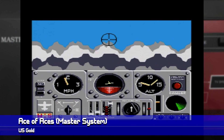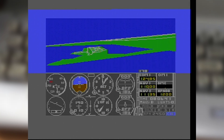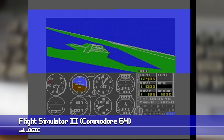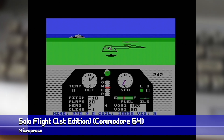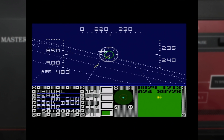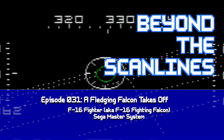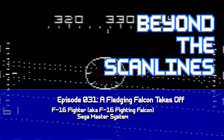When it comes to exploring the variety of games released over the years, it's seeing the early entries — the ones which may not have necessarily defined a genre, but had sub-contribution in unique ways to making it come about. Whilst flight simulator and air combat games during the 8-bit days grew and evolved on home computers primarily, there were always entries elsewhere which would offer their own contributions, like F-16 Fighter, an early release for the Master System. This is Beyond the Scanlines, a series focusing on interesting games on classic computing and gaming platforms.